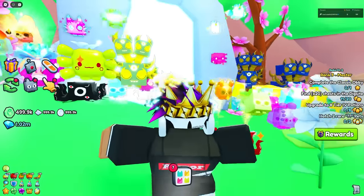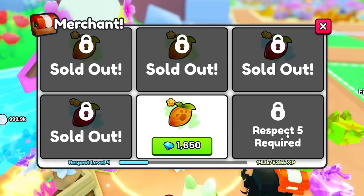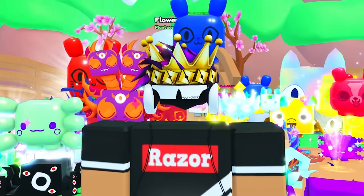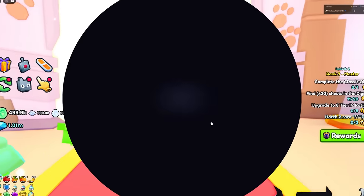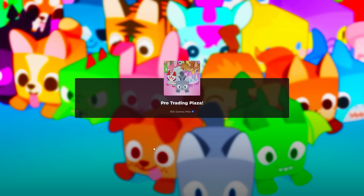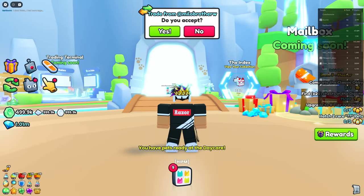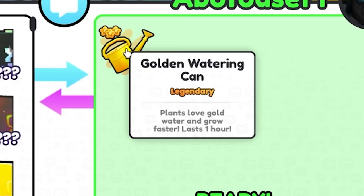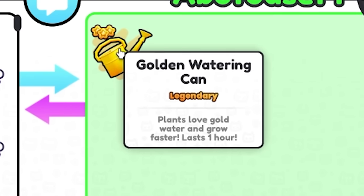There's one issue: golden watering cans are pretty rare to get. You can find them from the merchant but need respect level 5, which is very hard to get. I also want to clear up a big misunderstanding — people think the golden watering can makes plants grow faster, but that's not the case. It grows plants at the same speed as a normal can; it just lasts an hour instead of 30 minutes.